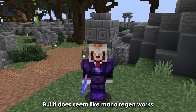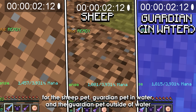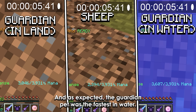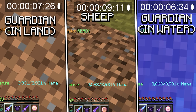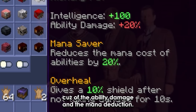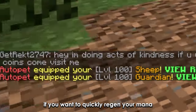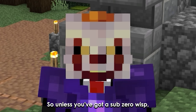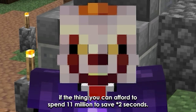It does seem like mana regen works, as I lasted longer in water. Now let's compare mana regen for the Sheep pet, Guardian pet in water, and the Guardian pet outside of water. As expected, the Guardian pet was the fastest in water, but the Guardian on land wasn't that slow either. From my tests, I can conclude that the Sheep pet is way better for combat because of the ability damage and mana reduction, and the Guardian is quite useless in combat. But you might want to rod-swap to a Guardian if you want to quickly regen your mana, as you'll be saving a few seconds which could be really helpful in Kuudra. So unless you've got a Sub-Zero Wisp, I think you should buy a Level 100 Legendary Guardian if you think you can afford to spend 11 million to save 3 seconds.